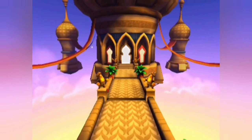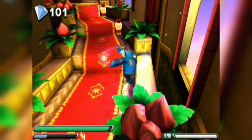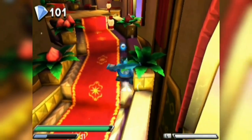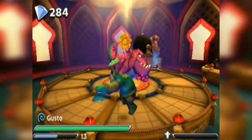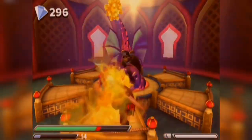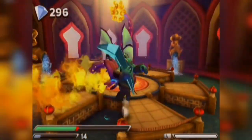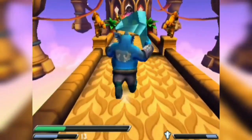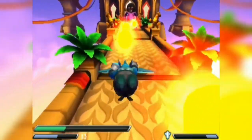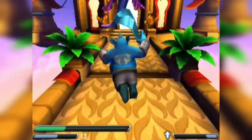Next up we have Palace of Waking — the last of the three waking levels — meaning we are fighting the same boss for the third time, which is really annoying. But at least it has a new attack added and some floor disappears. As for the level itself, it's actually pretty fun as we get to avoid the Sleep Dragon's fireballs during the level, and I love the palace theme, so it's pretty decent at the end of the day.